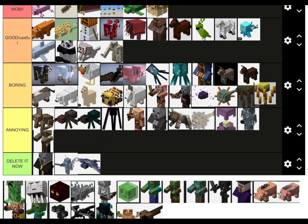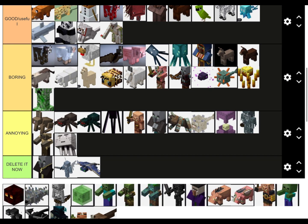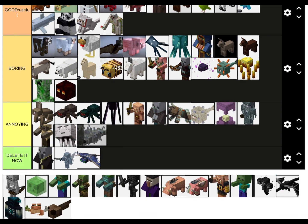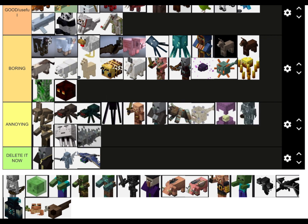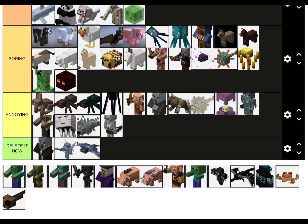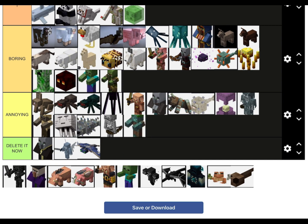Blazes: they're alright. Creepers: boring. Ghasts: annoying. Magma cubes: boring. Silverfish: a bit annoying but not fully annoying. Skeletons: annoying. Slimes. Zombies: didn't do much. Zombie villagers. Drowned: annoying, especially the ones with tridents.